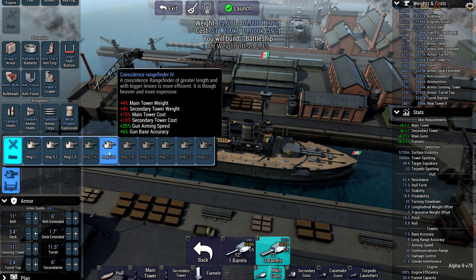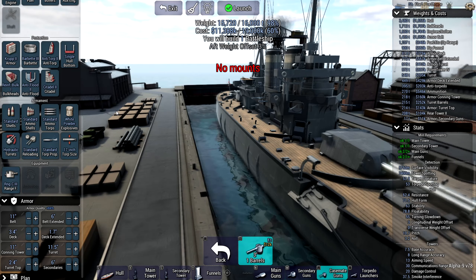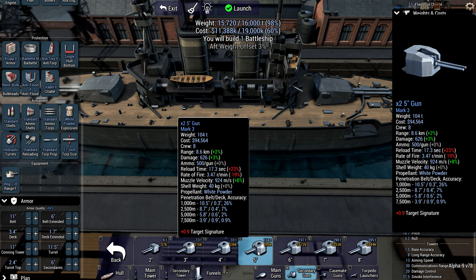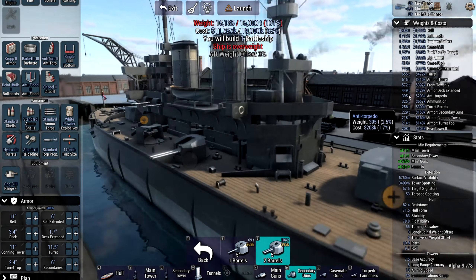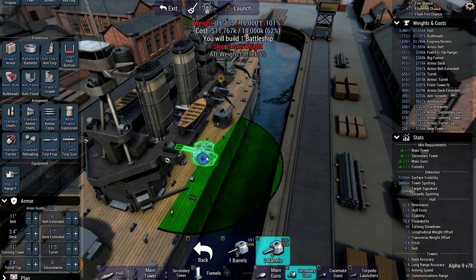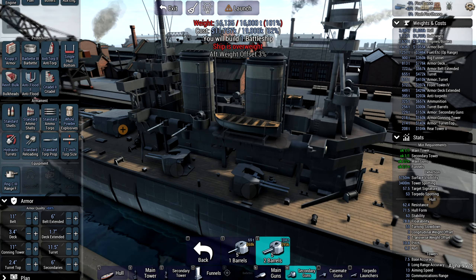When it comes to secondaries, I went with three-inch casemate guns, also supplemented with five-inch secondary guns. A grand total of eight of those five-inchers were installed in four double turrets. That didn't look quite right, so I had to turn those turrets around. There we go — that looks beautiful.